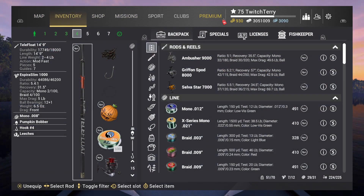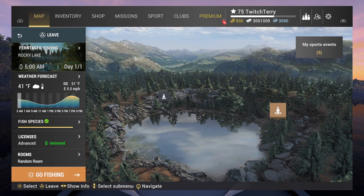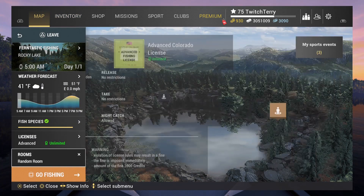I'm using the exact same setup as yesterday with one minor adjustment. The first half of this competition goes super slow, so I'm going to start off using a number four hook. But after about the halfway point, I'm going to switch over to the number two as things start getting a little faster. Leeches of course. Let's go show you the marks.